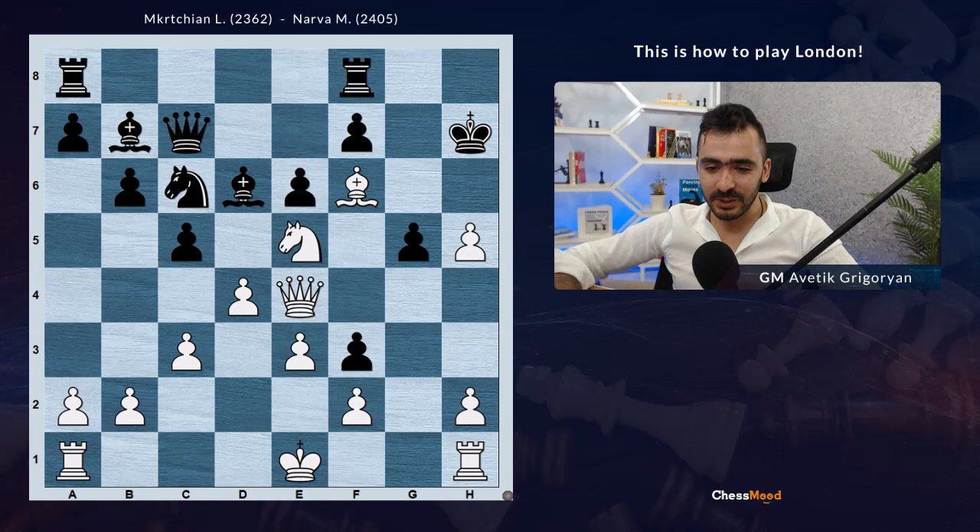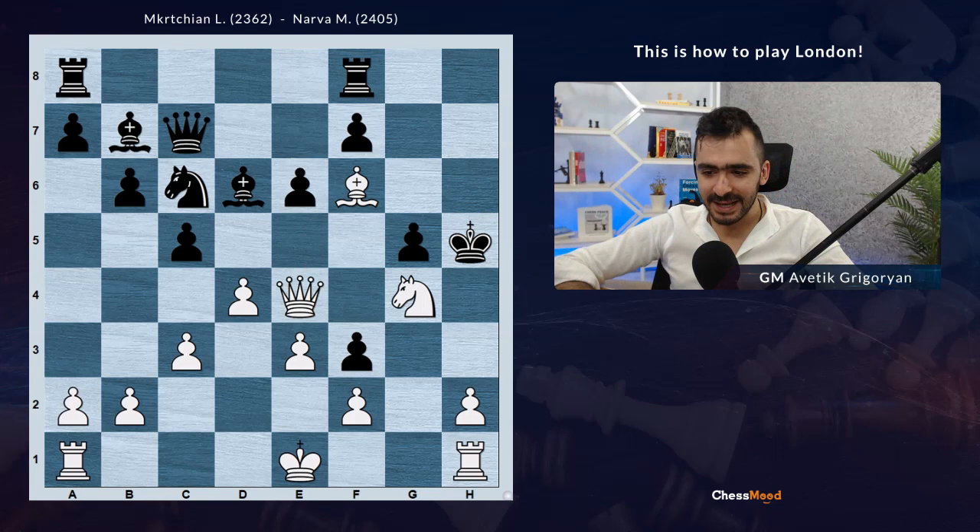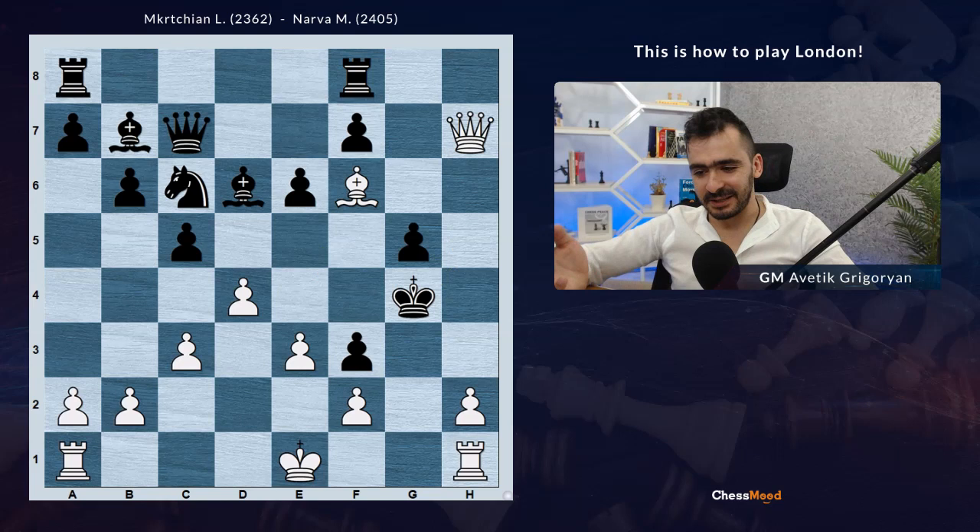So king h7, Qe4. If king goes forward to king h6, we bring it closer to our camp and there will be different ways to mate. So knight g4 check, king h5 - here there are different ways to win. The easiest one is Qh7 check, king g4, and here the favorite mate of many chess players: mate with a pawn - h3 check, and the king on g4 is mated.